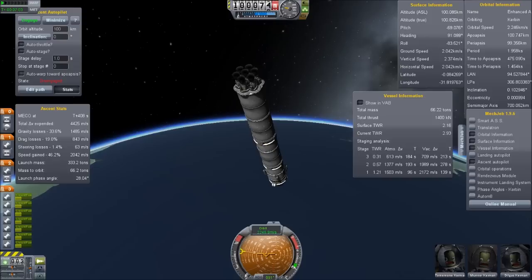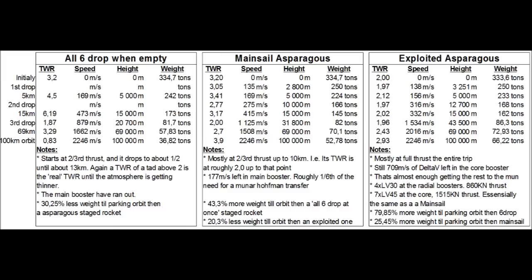Let's take a look at another table I've made and do some more comparisons of the three designs. It shows the thrust-to-weight ratio, the speed, the height, and the weight of the different designs: when on the ground, when the first pair of tanks drop at 5 kilometers altitude, when the second pair drop at 15 kilometers, when the third pair drop, and at 69 kilometers — and also at 100-kilometer orbit.